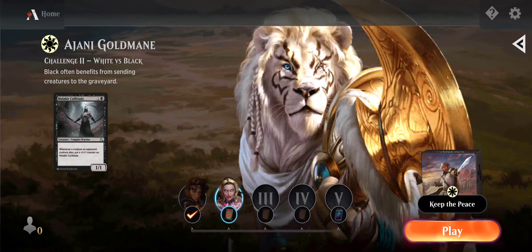And I am very excited! For this challenge, it's white versus black. Black often benefits from sending creatures to the graveyard. I'm using the Keep the Peace deck — it's a white deck — and I'm going against this one. Let's go!